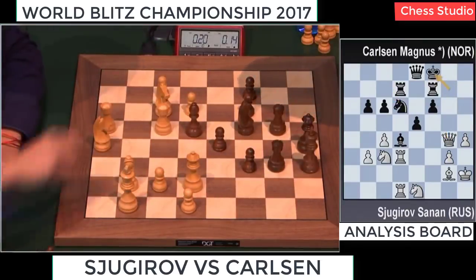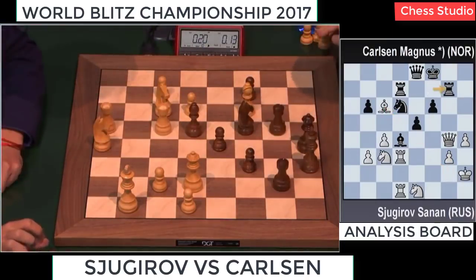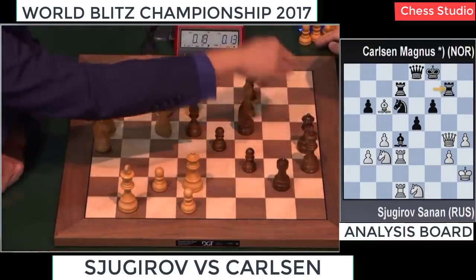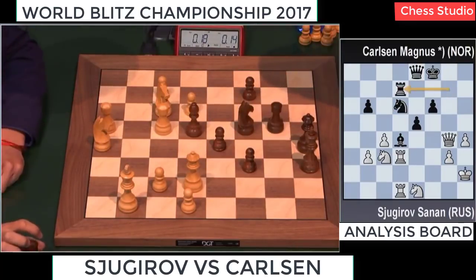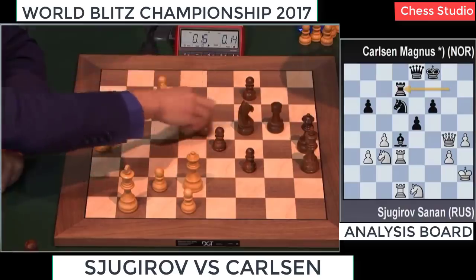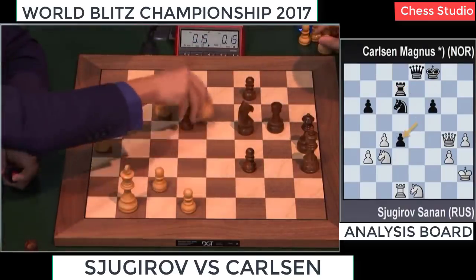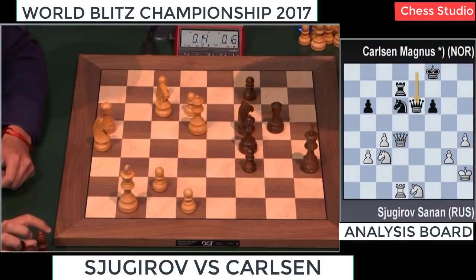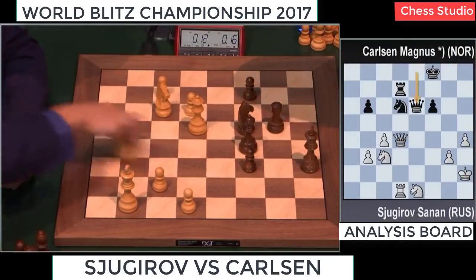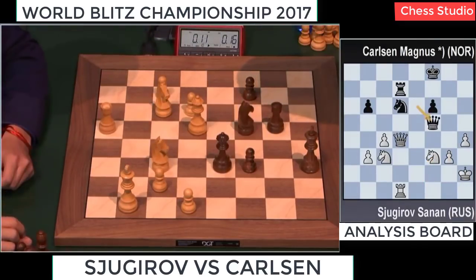Magnus is a piece down, and Sjugirov has the time and is winning more material. He can take on d7. It's terrible play by Magnus Carlsen — a rook down. White decides to take on d4, which is a little bit strange, but he's a whole piece up with a safe king. It's completely winning for Sanan Sjugirov.